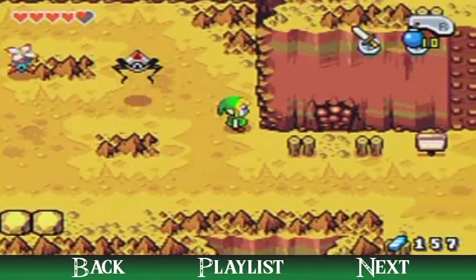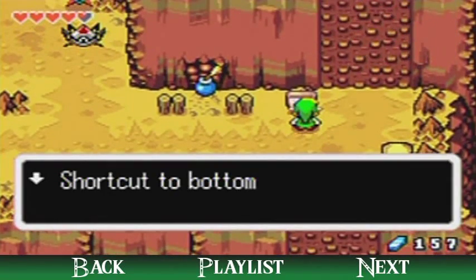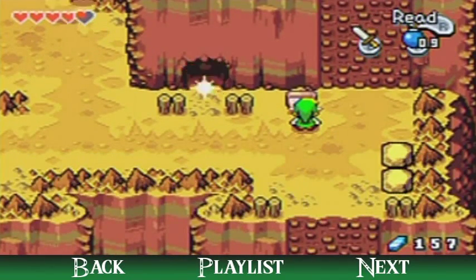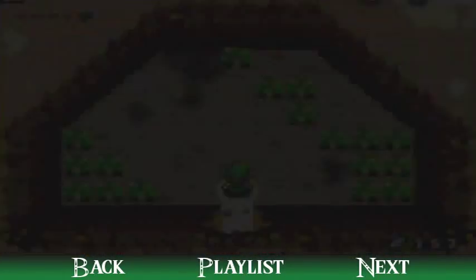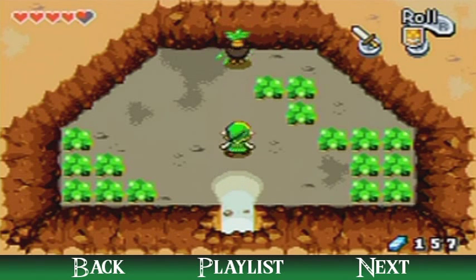There we go. There's another mysterious wall there. There's a shortcut to the bottom — you can just jump right down — but I'm going to be taking this path here because we need something from this business scrub.